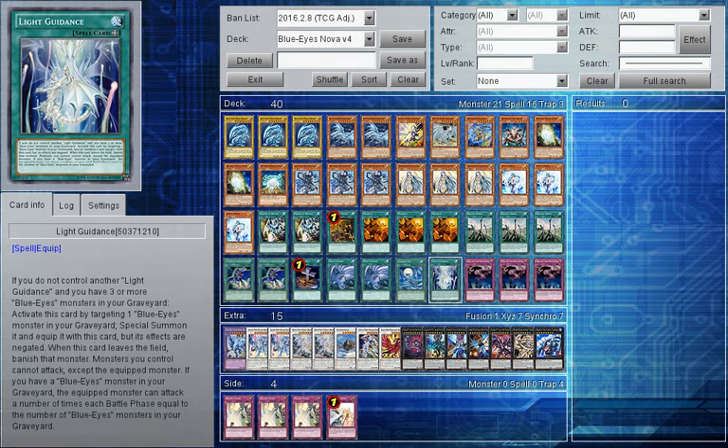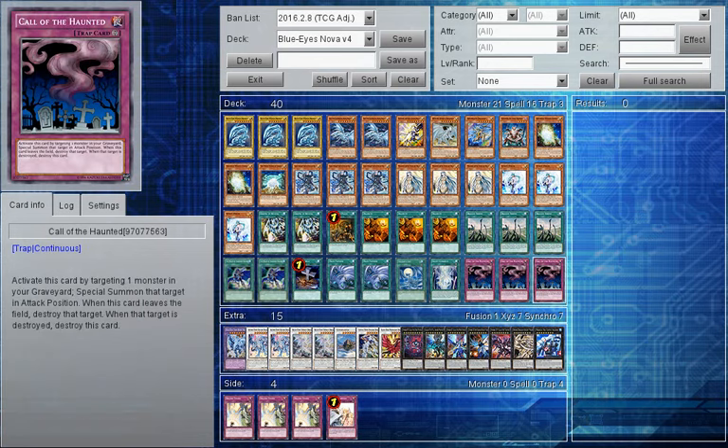I don't think I would run more than one Light of Guidance because it can only rebound Blue Eyes - it can't rebound Felgrand or Arc Brave - so I'll keep it at one. Then triple Call of the Haunted to disrupt my opponent's plays, as this is a control style Blue Eyes deck.